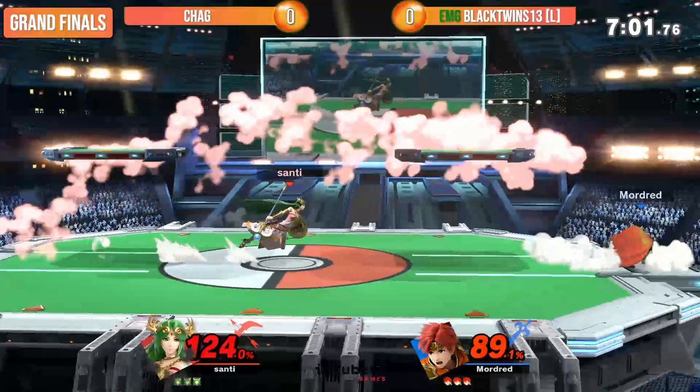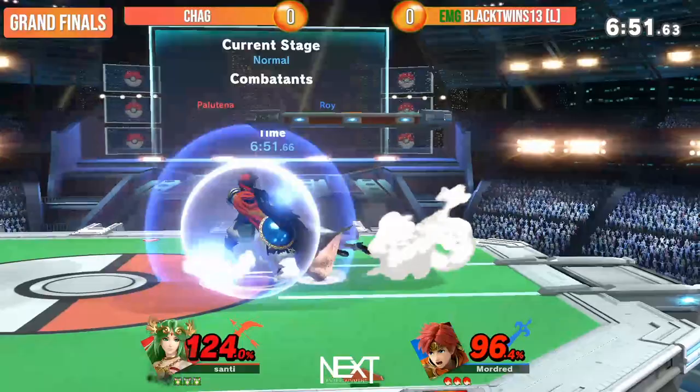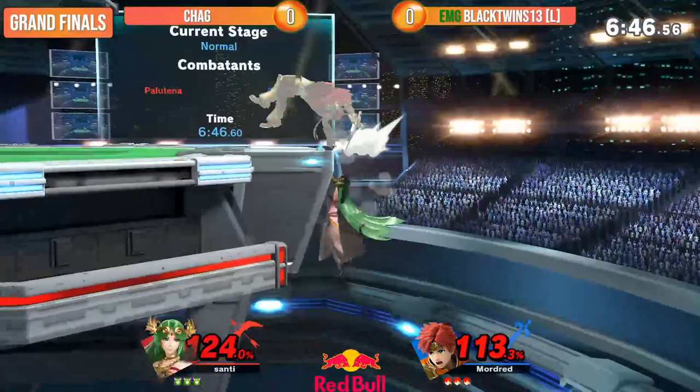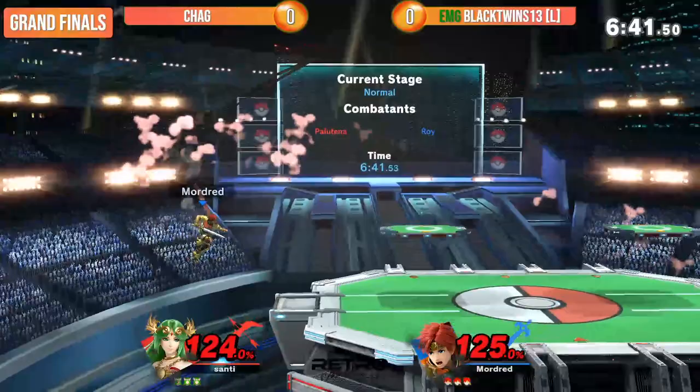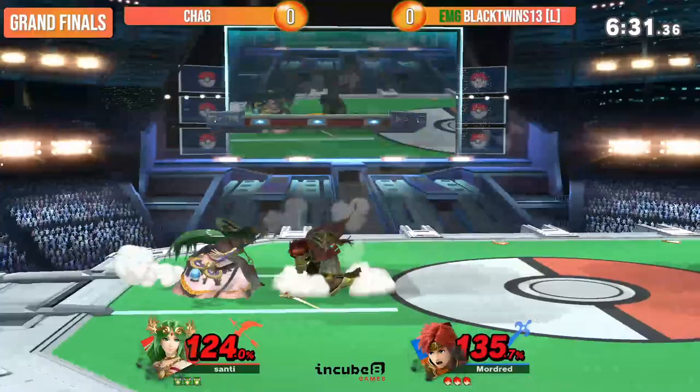Unless Chag does like a drop-down Nair, he's not going to have too great of a time. Like right here, see — a lot of options. Jack trying for the dash attack here, both of them at very high percent. The angle on that down tilt is terrible for Roy to recover at, but Black Twins does it nonetheless — back on stage.